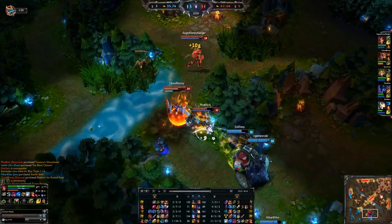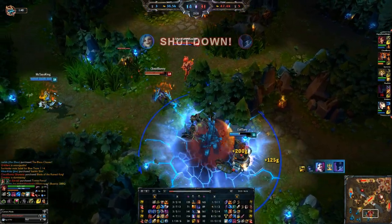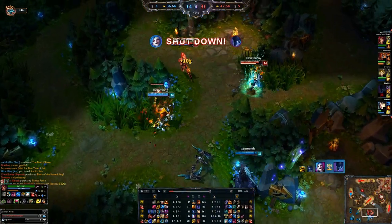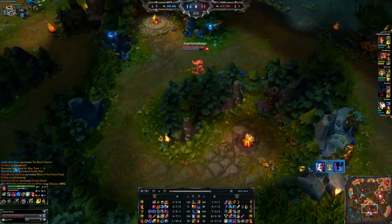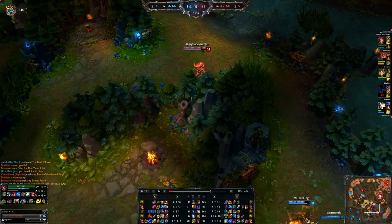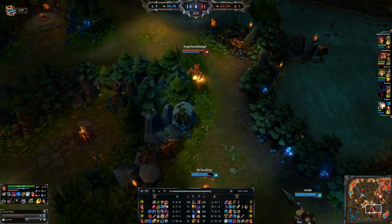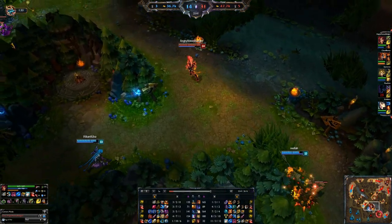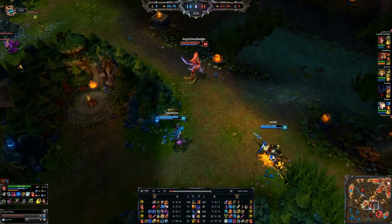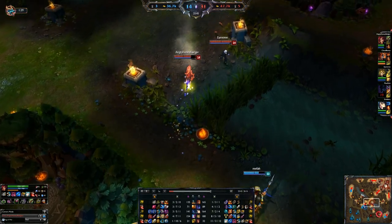You throw your ultimate either on them or in between where their team is and it just cuts them in half — half will get through and get cut off by your team, while the other three get knocked up into the air and can't engage. Zyra does a really good job with this. She also scouts really well with her plants and those blooms.